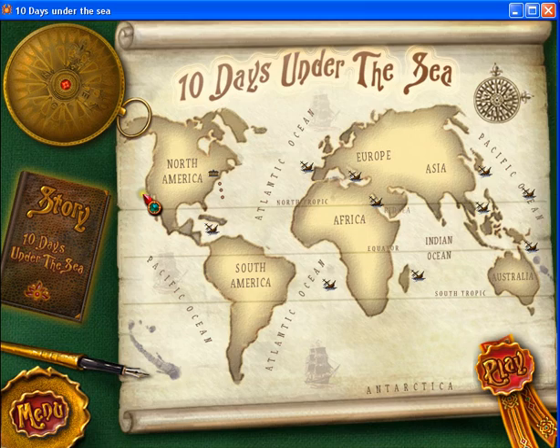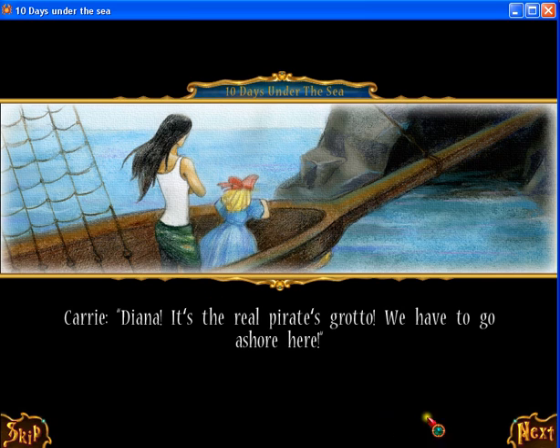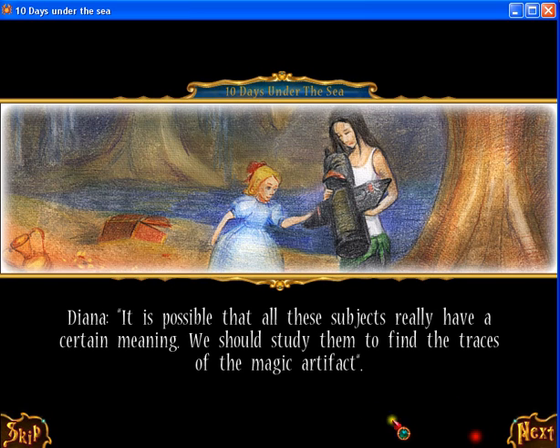We play in the first place, the Caribbean Sea. Deanna is in a real pirate grotto. We have to go ask her here. Look how many old objects there are around. I wonder what it all means. It is possible that these subjects really have a hidden meaning.